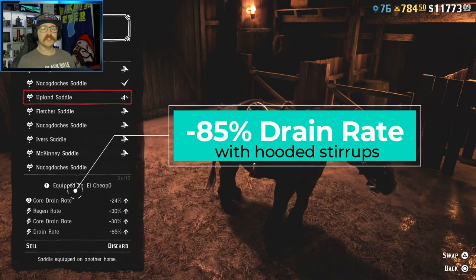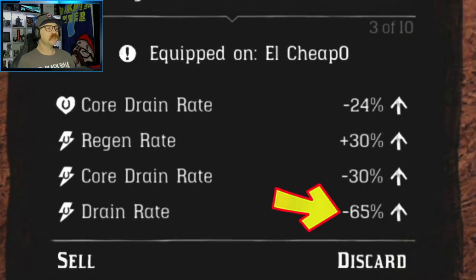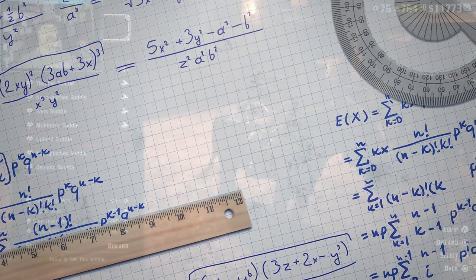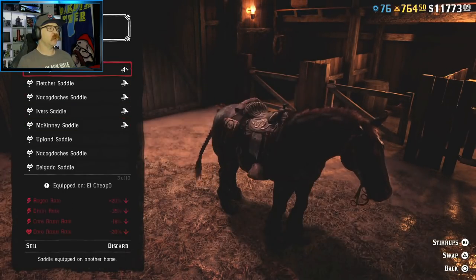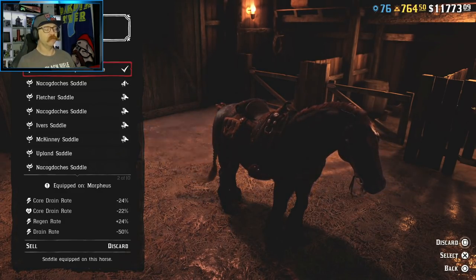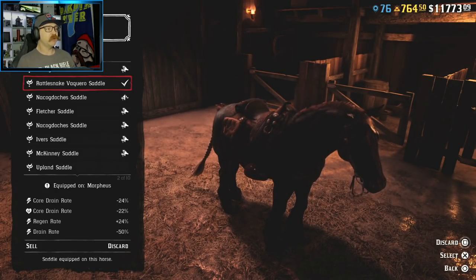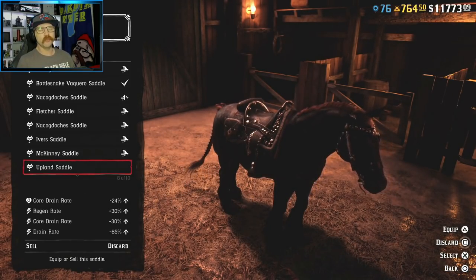The only other saddle that comes close is the new Upland saddle, part of the prestigious bounty hunter role, which has a stock drain rate of negative 65. However, this is an improved saddle — if you click on it, you cannot go into the stirrups and upgrade them at all. So it's set at negative 65. I also own the Rattlesnake Vaquero saddle, the most expensive saddle in the game at 20 gold bars, which has a drain rate of negative 50 as well — but like all improved saddles, you cannot upgrade the stirrups.